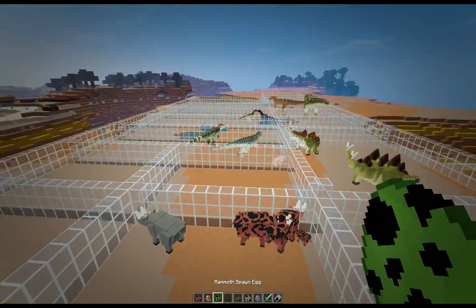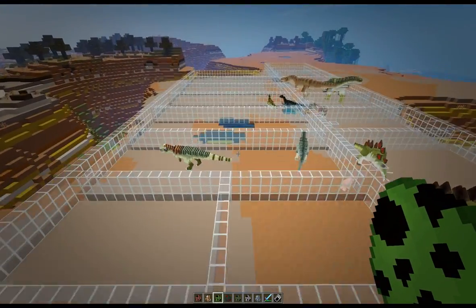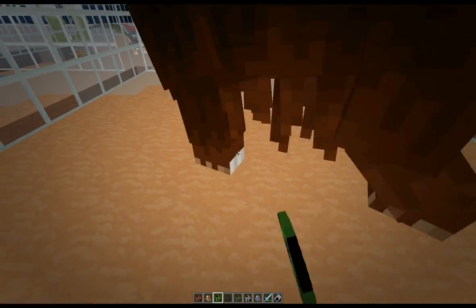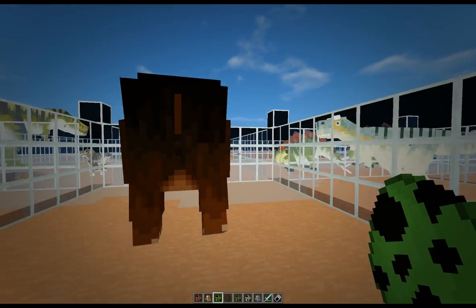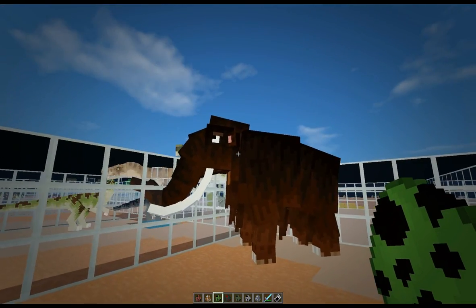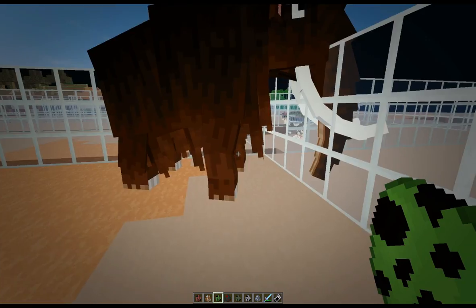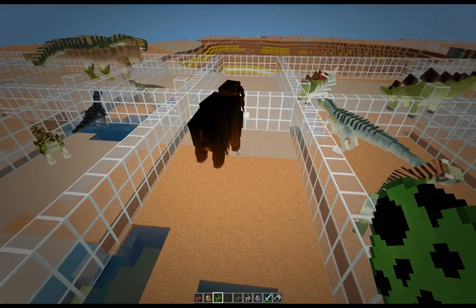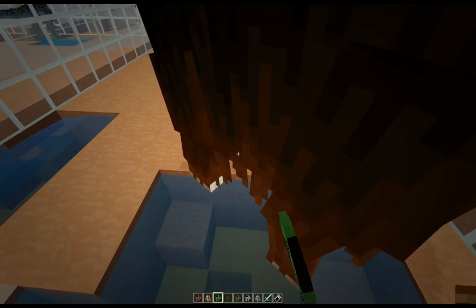My favorite mammal is the giant mammoth. Let's find some space for it and try spawning one. Wow, look at the detail in this model — look at the way it moves, the little pink skin color in the ears, the tail moves, and all the long woolly hair moves too. It's one of the most detailed mobs I've seen, with all the extra features they've put on it.